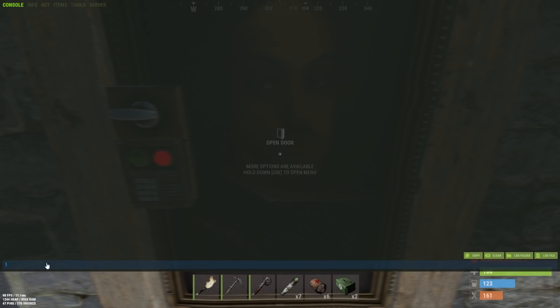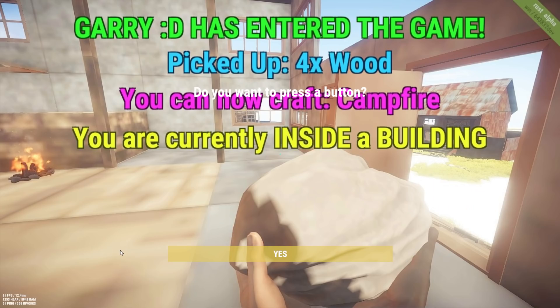I've been trying to discover new hidden commands on Rust, until I found this thing. If you type 'test' and press enter, this pop-up screen will appear. Very strange. Gary is here — do you know who Gary is?